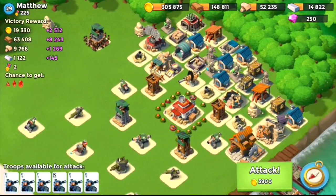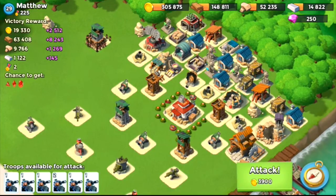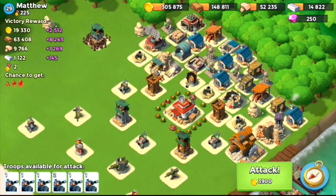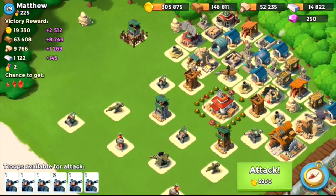Usually what I do is take out the Boom Cannon first, and the other cannons, usually with artillery barrages, because if you get hit by one of them, chances are you're going to lose that tank anyway. So it's best to avoid getting shot by any cannons.